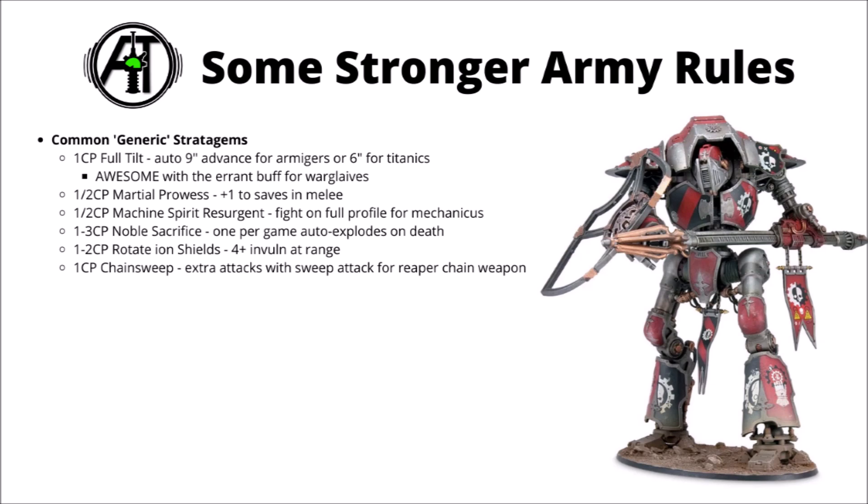A lot of the stratagems cost more if they're on Questoris knights than on armagers. Martial Prowess gives plus invulnerable saves in melee — quite nice if you're getting hit by something with relatively low AP. Machine Spirit Resurgent allows Mechanicus knights to fight on full profile, a bit of a staple if you're in your bottom brackets. Noble Sacrifice is an auto-explode once per game, and generally going to be worth it at least once per battle — particularly nice on an armager for a cheap 1 CP, potentially dealing out around 10 mortal wounds. Rotate Ion Shields gives you that 4+ invulnerable range save. And Chain Sweep for 1 CP gives extra attacks with the sweep profile of a Questoris Reaper Chainsword or an Armager Chain Cleaver to cut through more infantry.